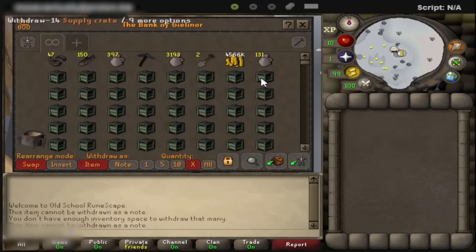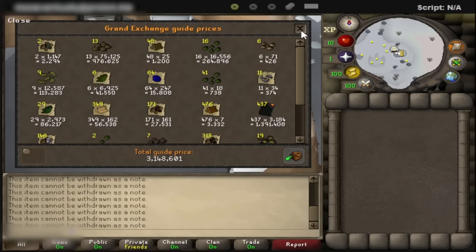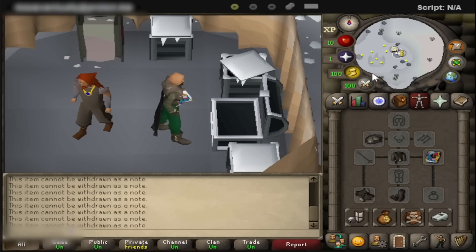Never mind — I have to open all these crates. Total price check was like 4 mil or something. No unique drops, not even a tome. Nothing to write home about.